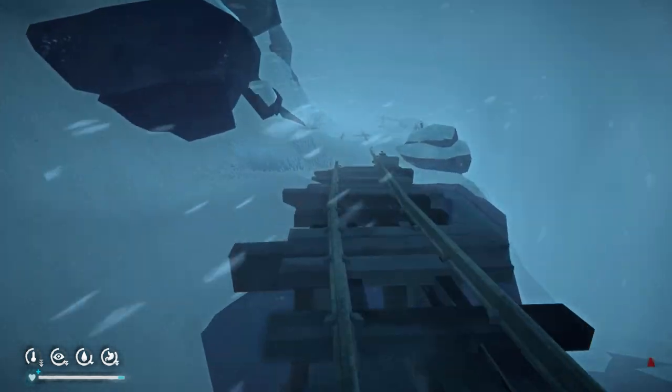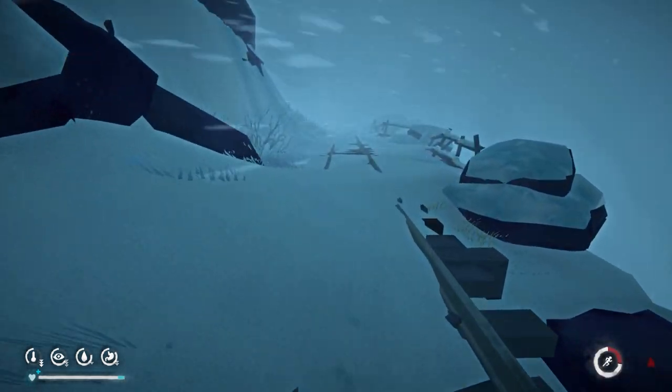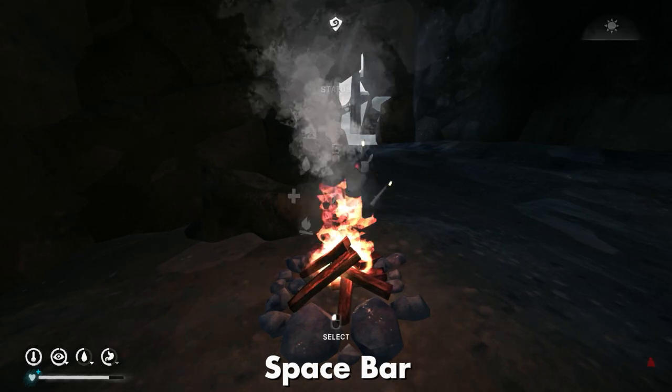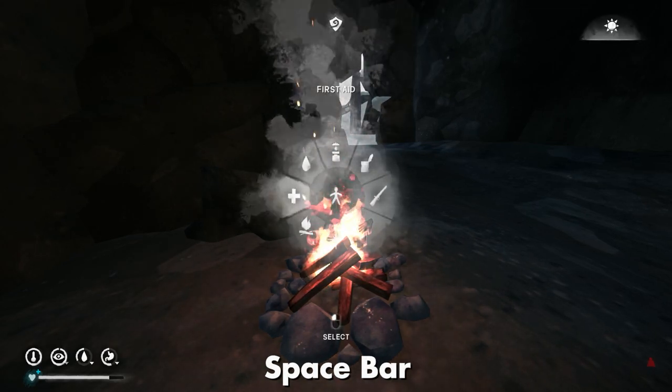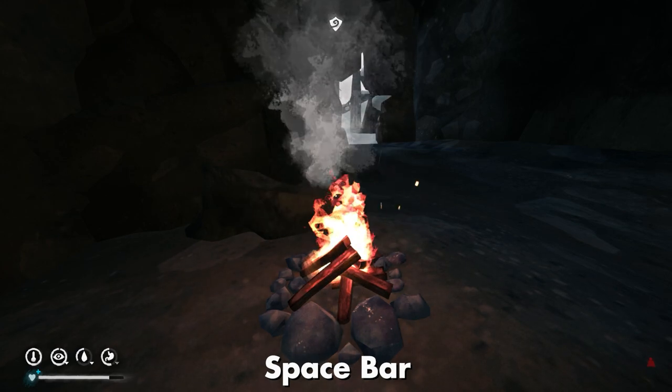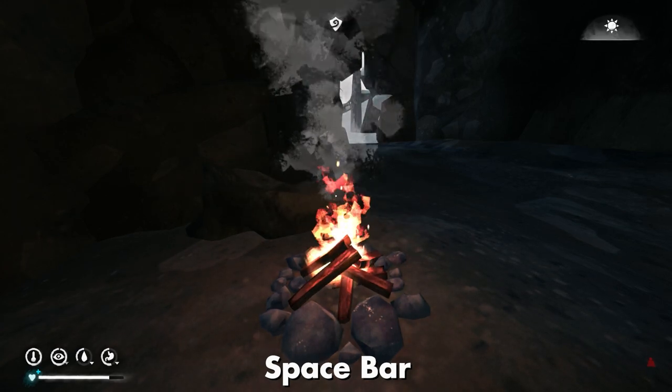First I'm going to go through some of the key bindings — this is PC specific. The most common one that I use is the spacebar. This opens up your radial menu, from here you can access various actions such as eating food, drinking, and starting a fire among a few others.